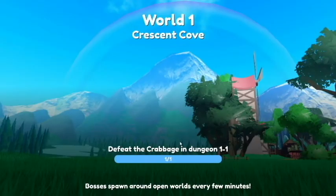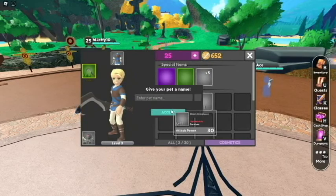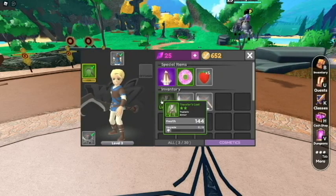I'm going to go ahead and return to the town so we can do the next mission and try to get to the second world as quickly as possible. Let's give the pet a name. What should we name him? Borington — that's what his name will be.